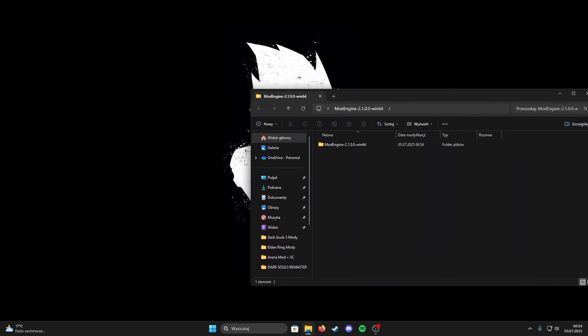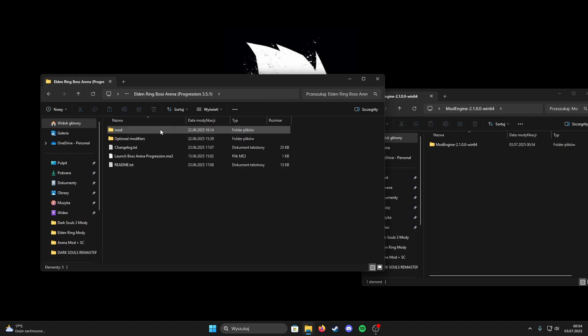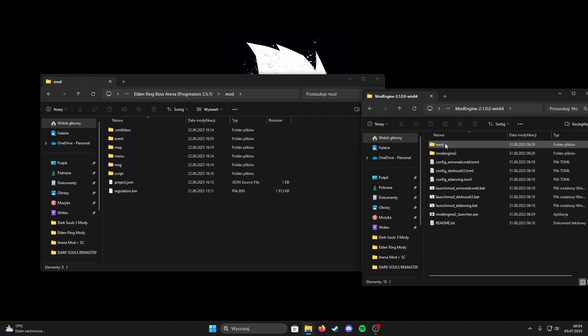If you are done, open the mod engine folder and then open the boss arena folder. Now drag all files from the mod folder in boss arena to the mod folder in mod engine.